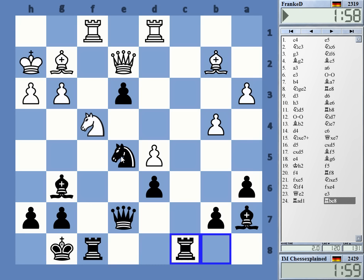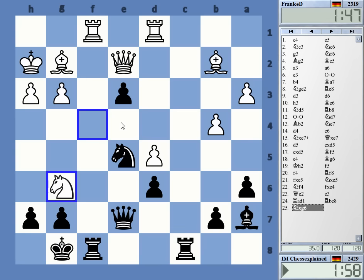Yeah, it's not easy to play. Maybe bishop c2 is actually an idea. So I have two options — taking with a pawn is not totally insane. The knight on e5 is a strong piece, it really is.